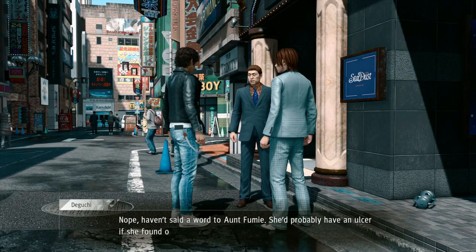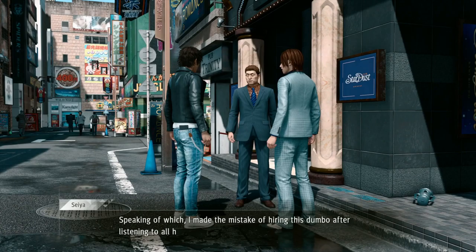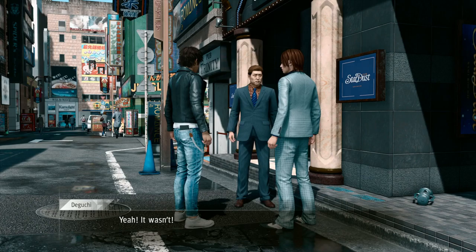Yagami-san! Hey Gucci-san — aren't you supposed to be somewhere right now, like the middle of the ocean? 'Well, that was my intention. But I realized something — no matter how hard I try, I still want to be the number one host in Kamurocho. Plus, I get seasick in the first place. So I mustered myself back here as quickly as I could.' Hideaki Deguchi. And does Tanayama-san know about your decision? 'Nope. Haven't said a word to Aunt Fumie. She'd probably have an ulcer if she found out.'